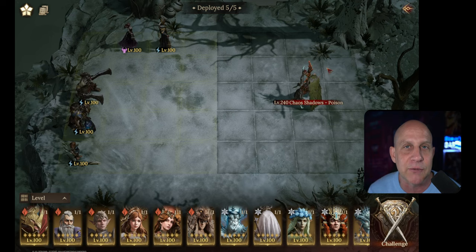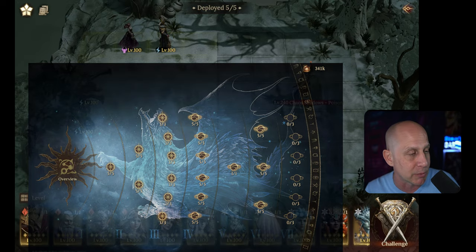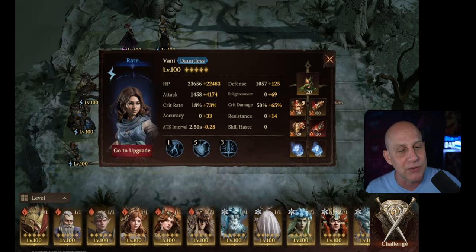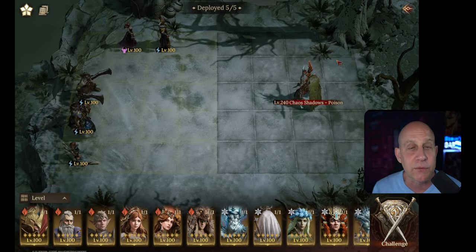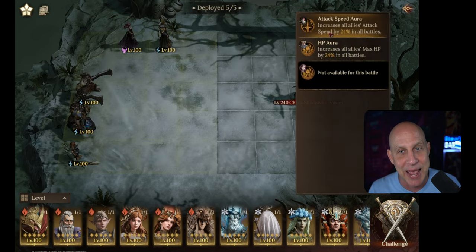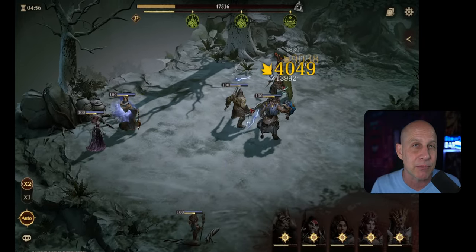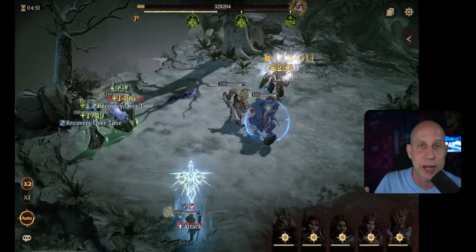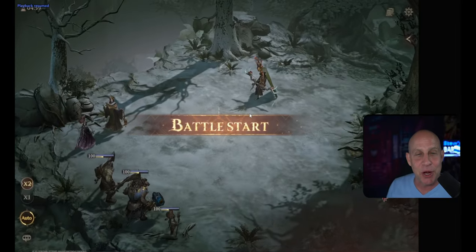I'm throwing up my elemental affinity on screen so you can see how far out I am and how much additional damage we're getting. We've got a lot of mythic gear — for the first three chief challenges the first week, then four, five, and six, we probably won't have all this mythic gear. But we're not worried because we're doing so much damage that even without it, even if your elemental affinity isn't all the way out, you're still going to do great damage.